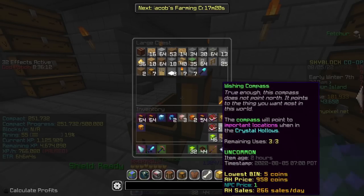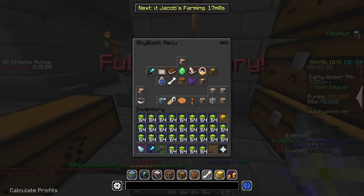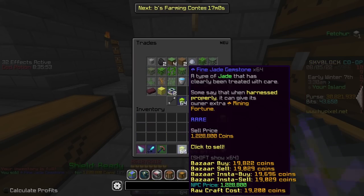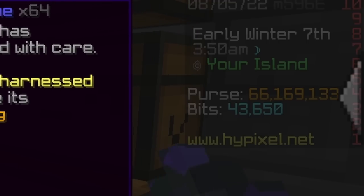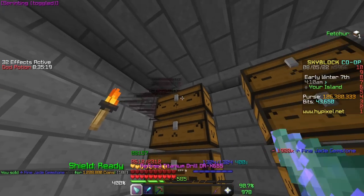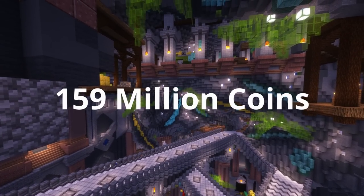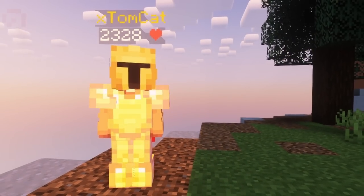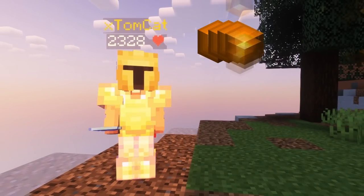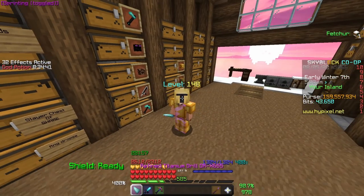I can go ahead and sell these right now — I'll just empty out my inventory of the other stuff that is in there. Alright, 159 million total from those 10 hours of mining. I'd say that was pretty good overall. It could obviously be better by upgrading my equipment and things, which I will be doing very soon. But for now, the 10 hours of mining is complete.